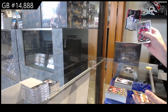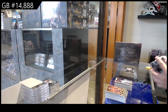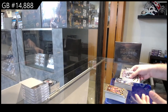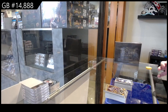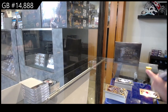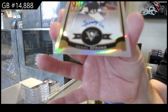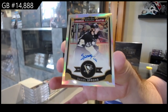Team Logos of Ovi for the Caps. Rainbow Getzlaff for the Ducks. Ehlers for the Jets. And Hutton for the Vancouver Canucks. And a Rainbow Rookie Auto — Daniel Sprong. There we go.